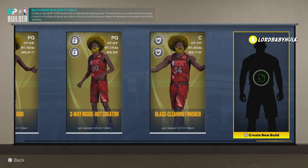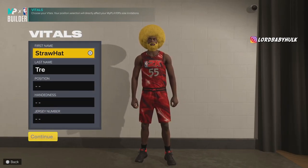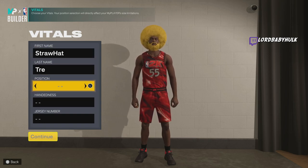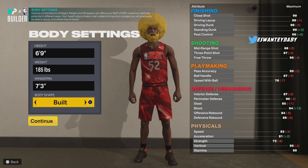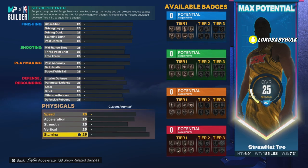Anywho, I'm finna show y'all the greatest 6'9" builds in NBA 2K23 — a very amazing 1v1 build for you guys that do not have friends, an amazing 2v2 build, and it can even play threes and Pro-Am. It can play everything, but ones and twos for sure when you don't have friends. We're gonna make them 6'9", lowest weight, 73 wingspan, so you appear even bigger than you're supposed to be.